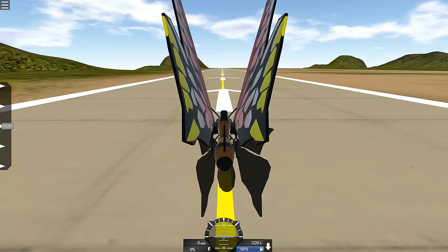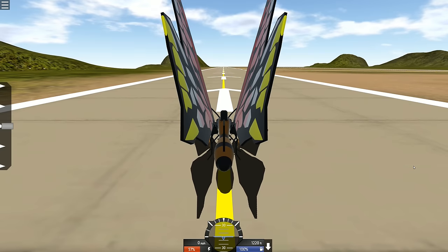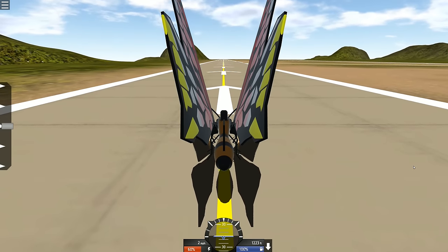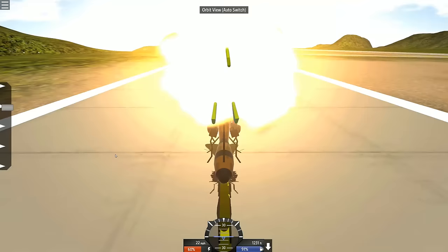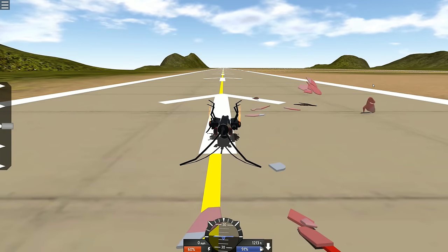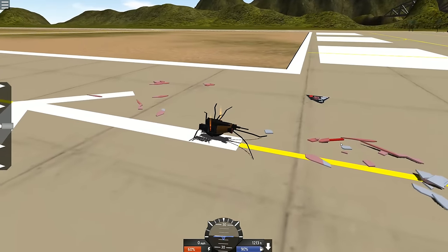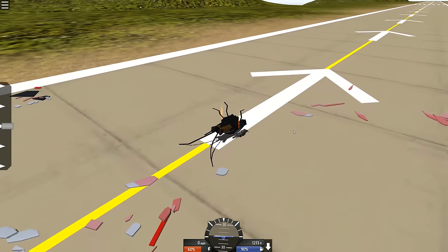Okay. Let's try again. Go. Maybe not so much throttle. Come on. What's this? Oh fuck. Oh no. What the hell. Ha ha ha ha. Why does it do that? Why does it blow up when its wings touch together? What the hell?